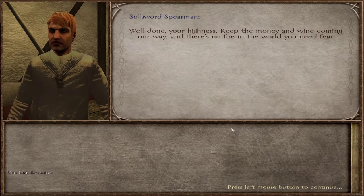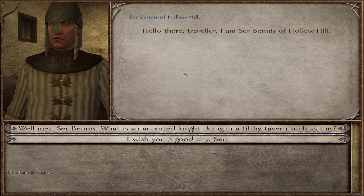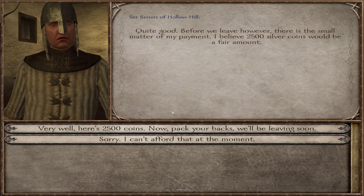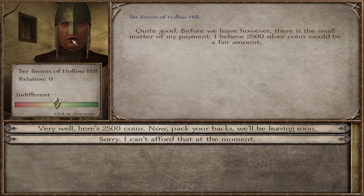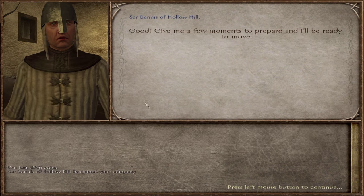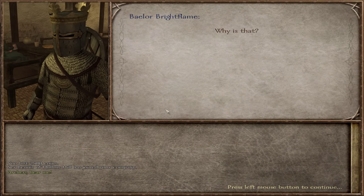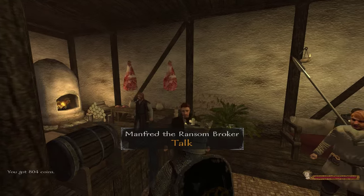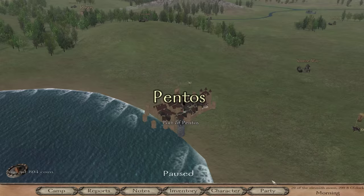Sellsword Spearmen - sure, I'll hire you guys. Wait - here we go, Sir Bennis of Hollow Hill! Yes! He's expensive though, good sir. I have to take a sip of my tasty beverage and contemplate this. Considering how much money I just spent, you better be worth the money. One last thing - hopefully I can make a little of that money back. That's not going to make up for it. You better be good! Let's get out of here and check out if he is worth the money. We're down to 12,000.